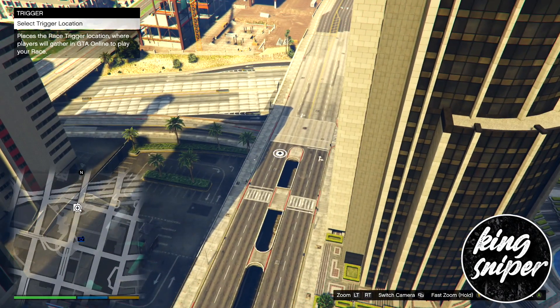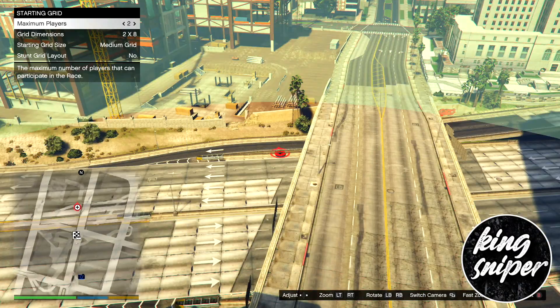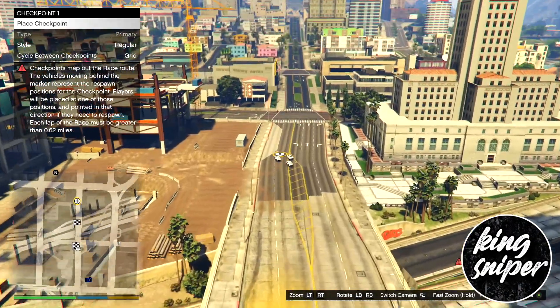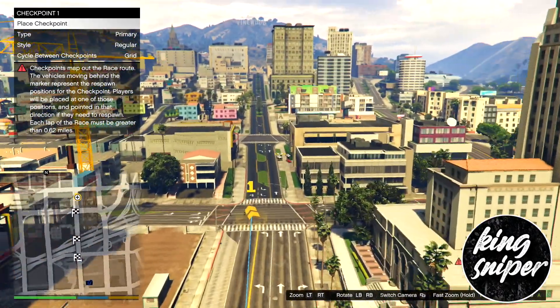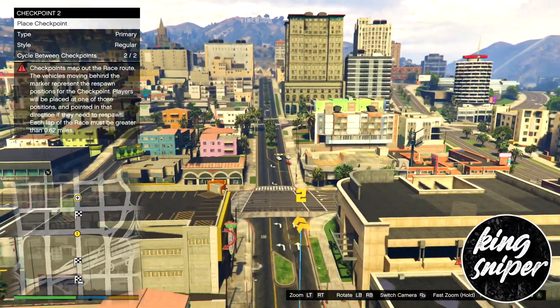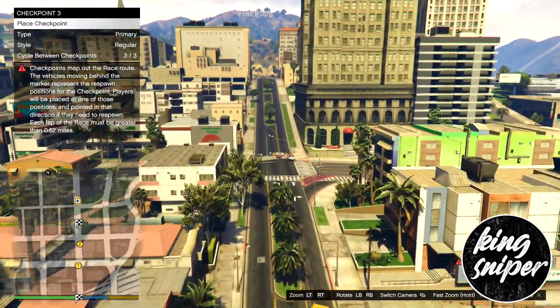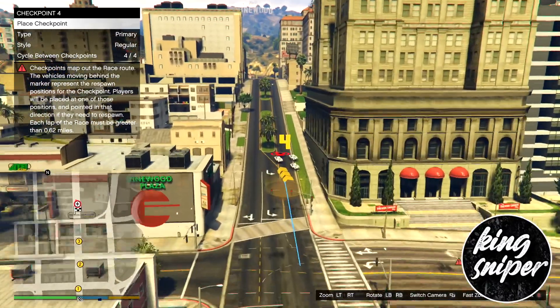For placement, you're going to want to place your trigger anywhere. Take another photo, and then set your checkpoints to 0.70 miles. Make sure it's at 0.70 for your checkpoints.